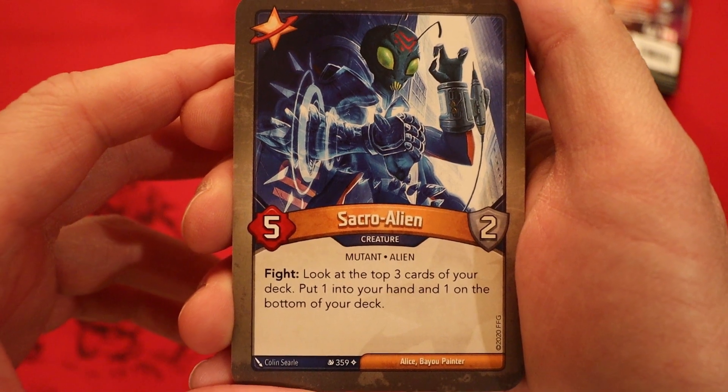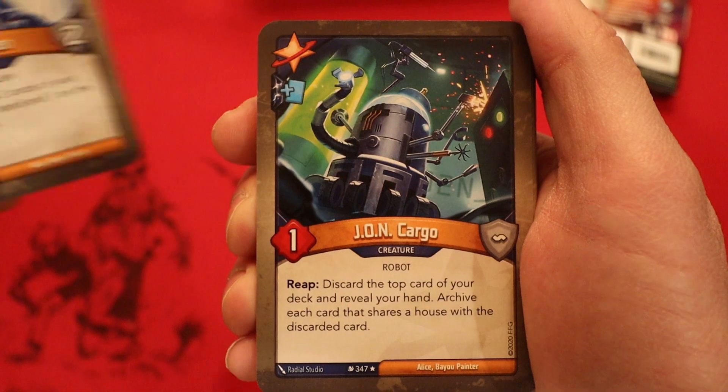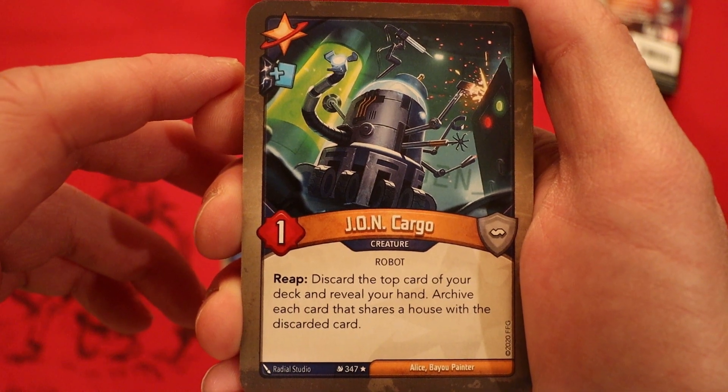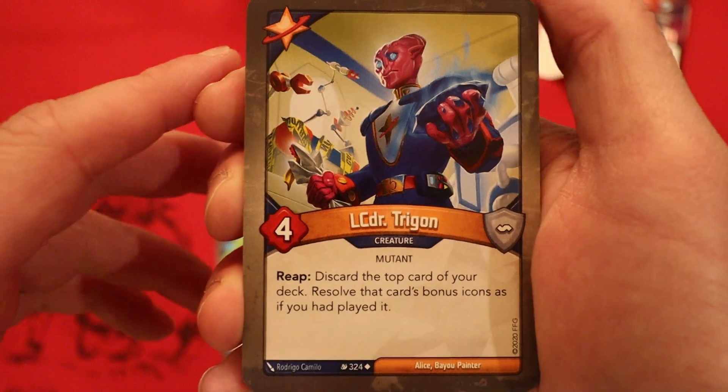Starting off with Starlines, it's Sacro-Alien, five power, two armor. Fight: look at the top three cards of your deck, put one into your hand and one at the bottom of your deck. That's a great card. John Cargo with a drop hip, one power. Reap: discard the top card of your deck and reveal your hand. Archive each card that shares a house with the discarded card. That's a very nice card — first time we've seen that on the channel.